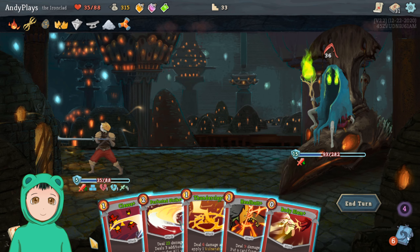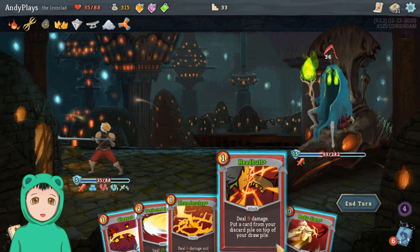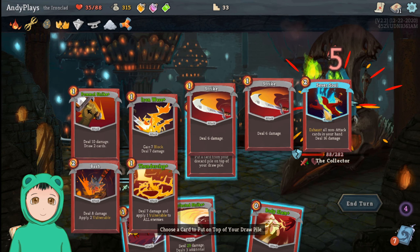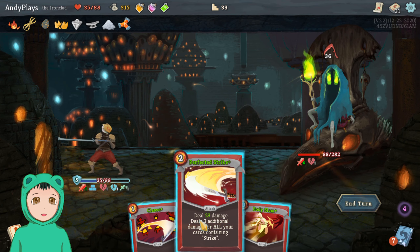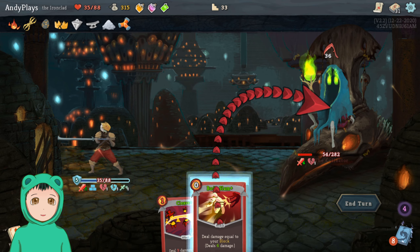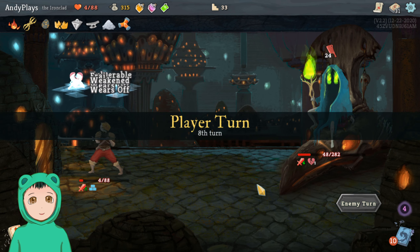Okay, we'll be taking 36 if we don't do anything. So we don't have anything to draw — that being said we'll do Thunderclap into a Headbutt, bringing back the Iron Wave just so we can at least get some block next turn, into a Perfected Strike, and Body Slam. Hopefully we'll be fine.